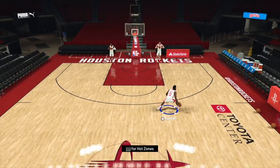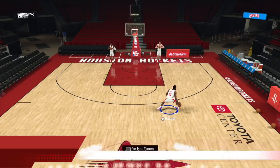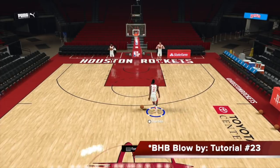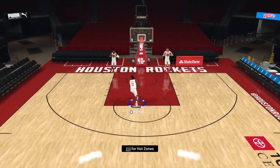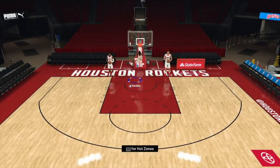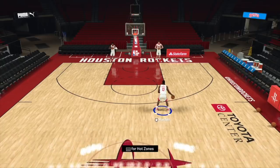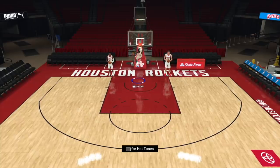This dribble jab chains perfectly into any blow by dribble moves. Obviously we're gonna do the behind the back blow by that you learned in tutorial 23, because that is the most easily triggerable and effective blow by move this year. Just watch how fast this is in real time as I do the dribble jab and chain it into a blow by behind the back. Like that's instantaneous — if you lean on that dribble jab, you're dead.